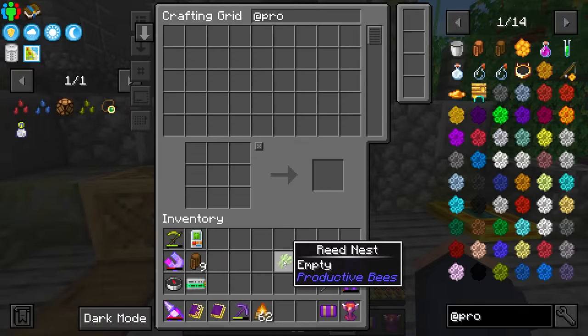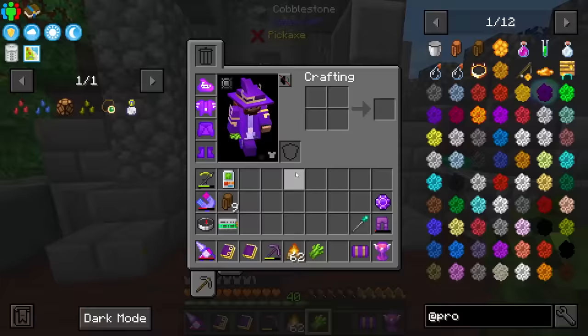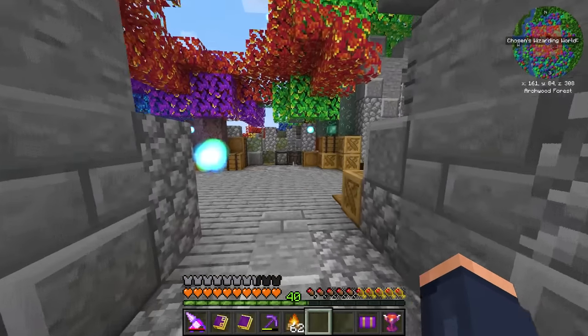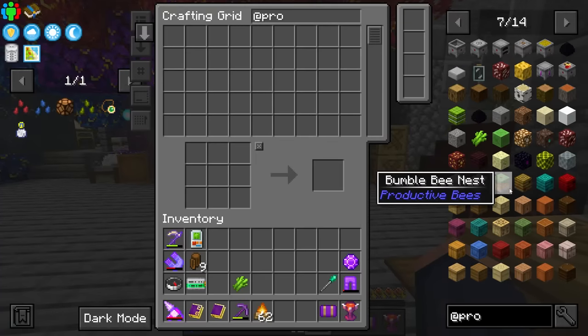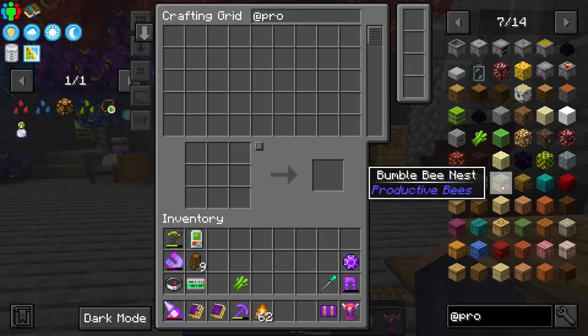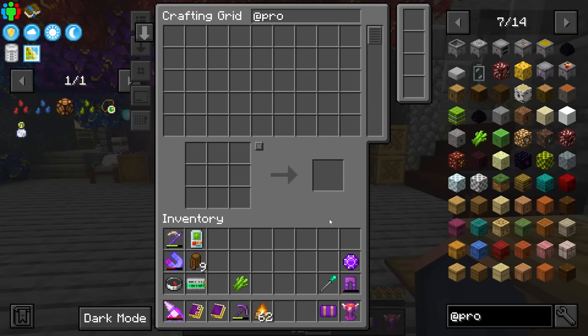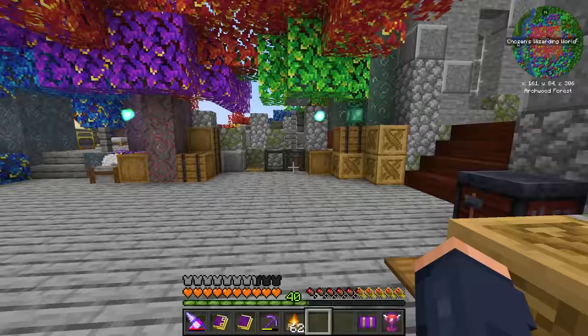I do already have a nest right here from Productive Bees. This nest, when used with a treat — once we set up the nest properly and place it down — you can actually get all of the base bees we're going to need with this mod. We need honeycombs first to make the treats, we feed the treats to the nest, and eventually the bee that corresponds to the nest will appear. We collect them and then utilize the breeding machines to get the bees we actually need.